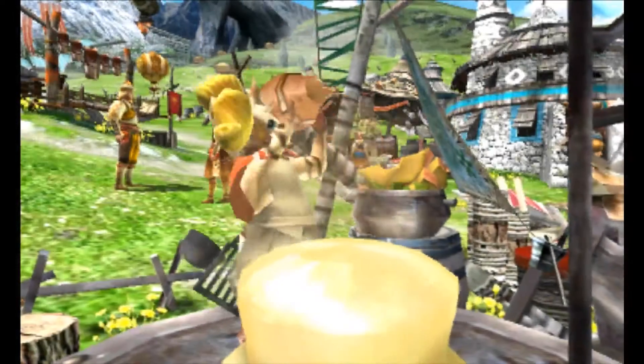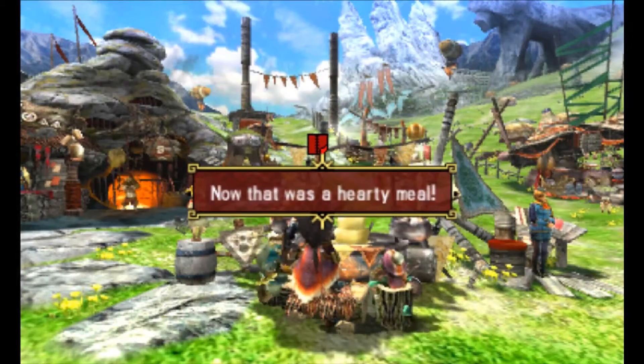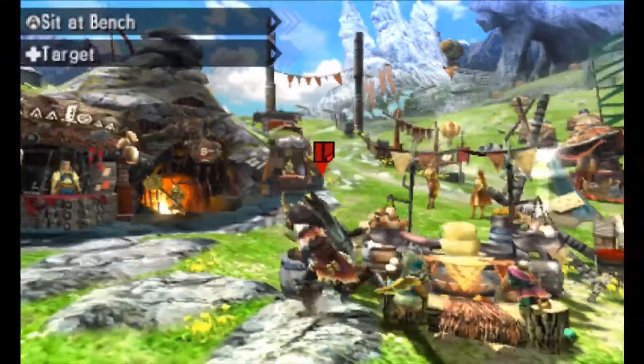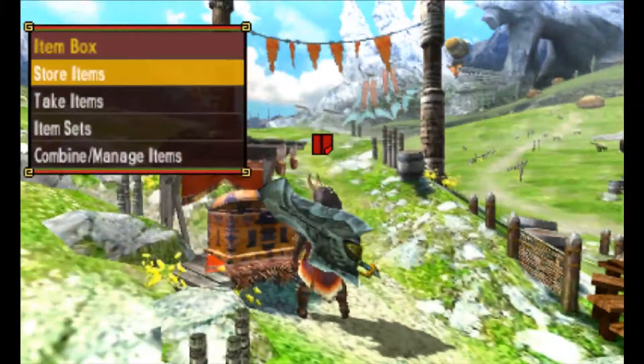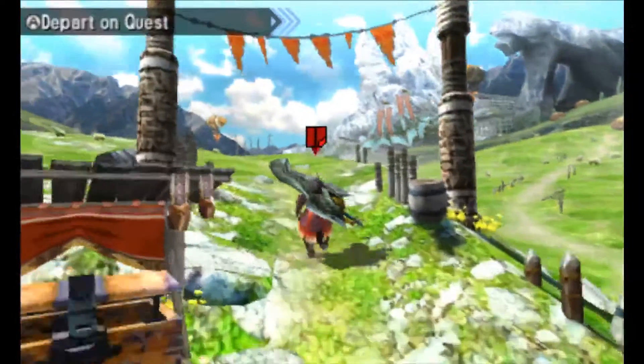After recording yesterday, what happened was I only recorded two videos and then my friend Kavo came online and we did some co-op. We ended up farming up the Zanogar armor for my character since Kavo uses a cat exclusively - he doesn't really need to farm things up. So we got that armor farmed up.